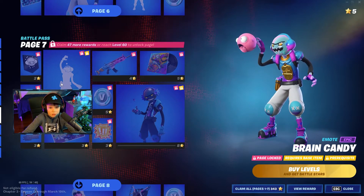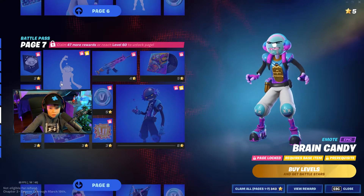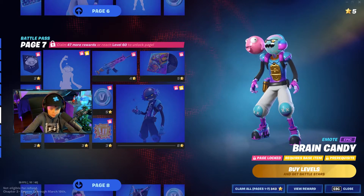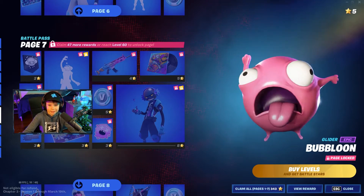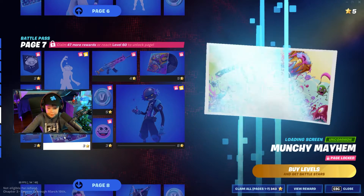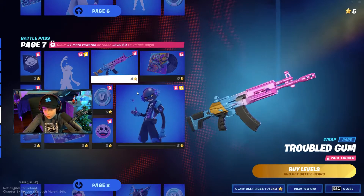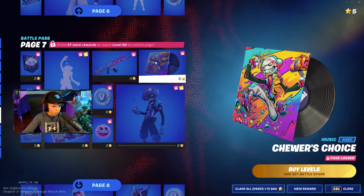He makes another one, the exact same — okay that's cool! There's a banner, a glider — the same glider that he makes — a spray, a loading screen, an emoticon, V-bucks, a wrap, and some more music.